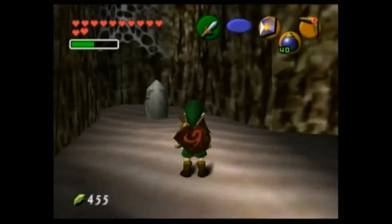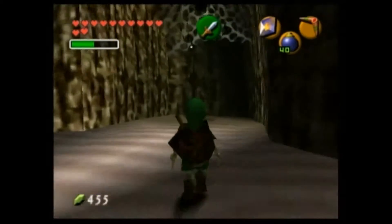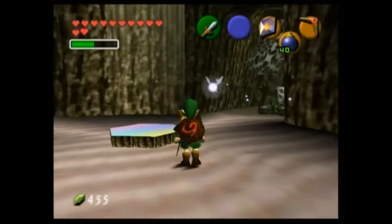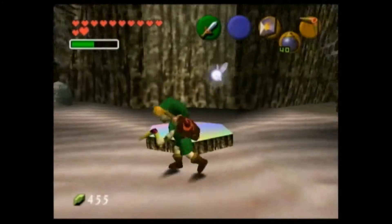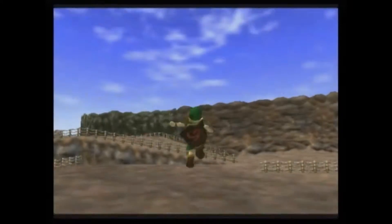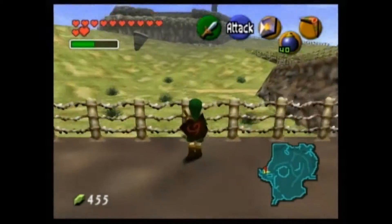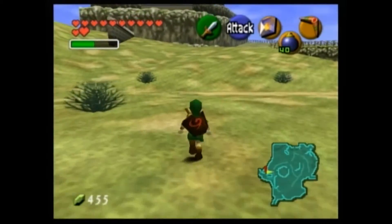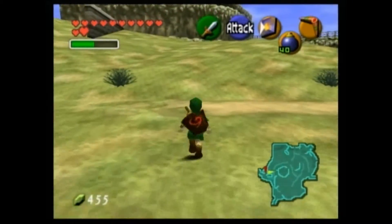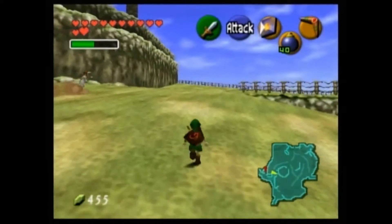Sometimes it can be really easy for me to miss Skulltula tokens. Alright, over here we have an enemy, so that's pretty much it for here. We're almost done with Hyrule Field. There are no more Skulltula tokens in Hyrule Field, so that's good. Now I'm going to go over to Hyrule Castle Town because there are some Skulltula tokens we can get there. I'll see you guys back at Hyrule Castle Town.